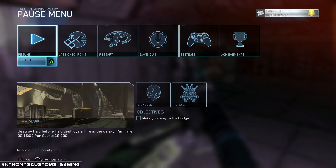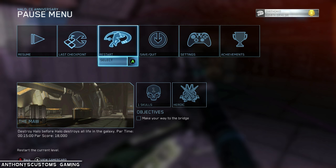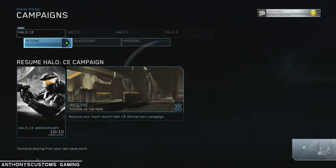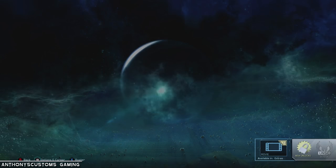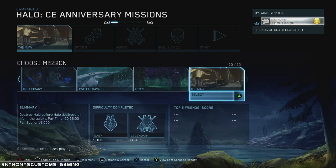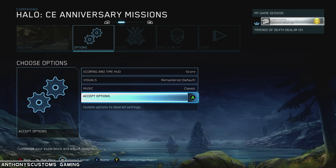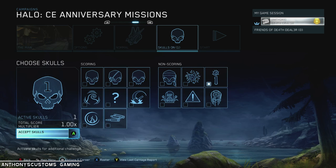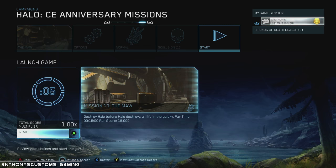Let's just go ahead and start it - we'll do it from the start like we always do. I think I'll probably just put it on normal and we'll run it that way. We've been playing every mission on heroic because that's how they really intended the game to be played, but I'm going to do it on normal since I'm by myself. I don't want this video to be like 10 hours long. Grunt Birthday Party's on because why not - this is the final mission.